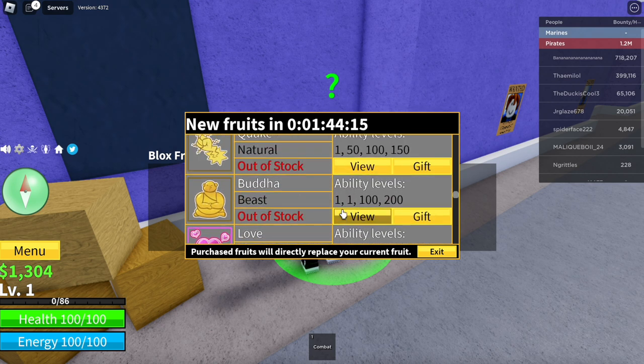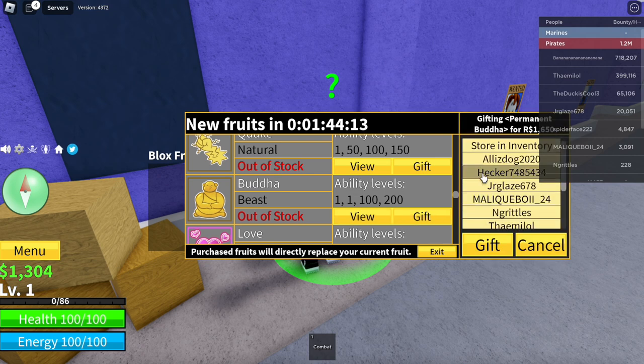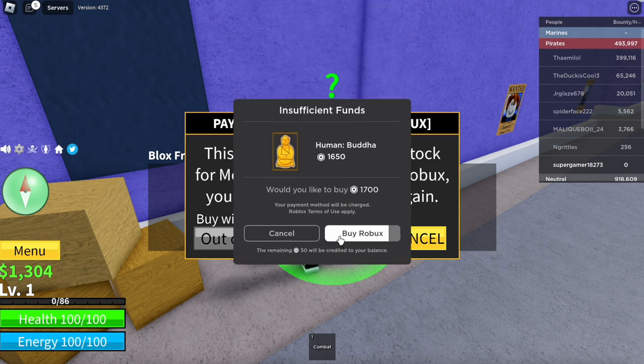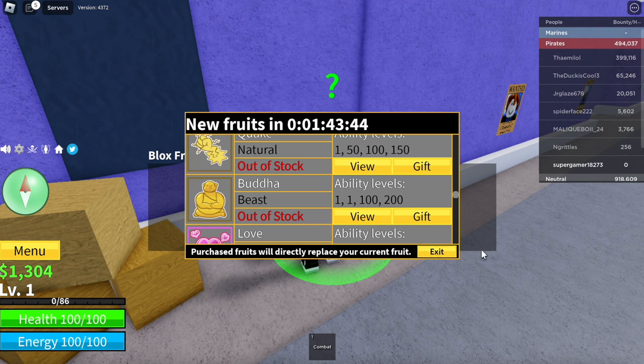It says out of stock. We can see gift and other options. Click cancel, then click view. It says this fruit is currently out of stock for money; if purchased with Robux you won't need to rebuy it again. Where it says buy with Robux — we won't actually be buying with Robux, but this is part of what you have to do for the quickest guide to get the Buddha fruit. Click on it, wait for it to load up, and once it hits white, wait three seconds — three, two, one — then click cancel, cancel one more time, and exit.